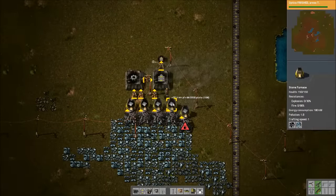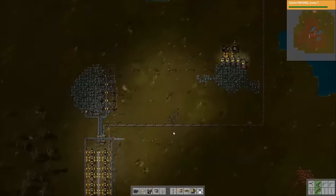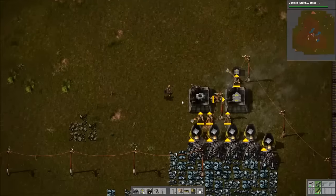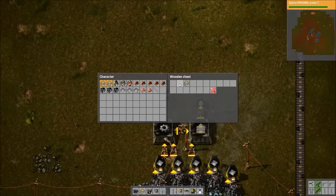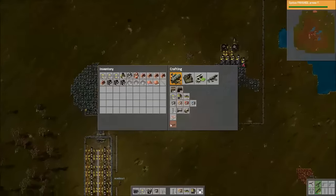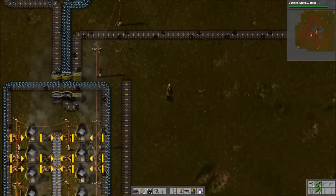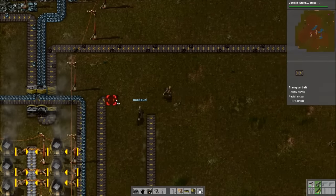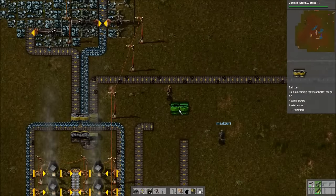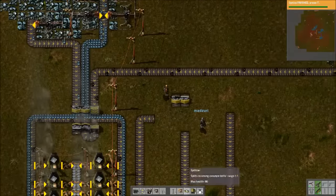So now we can probably just do another smaller version of this for copper. You want me to build it right where I'm standing? Yeah, right next to it — that's probably good. How much copper would you say we probably need for now? About half of this for now, but we should build it expandable. So we're just essentially copying this exact design and we could build it all the way out if we wanted and just only use half of it.